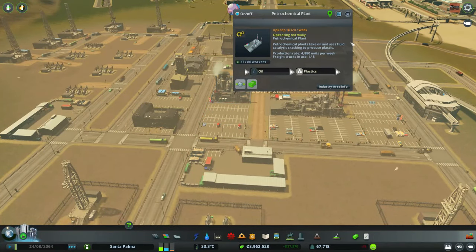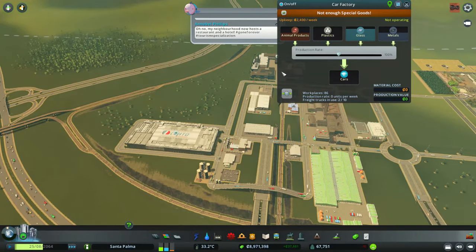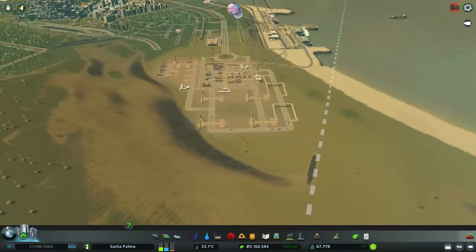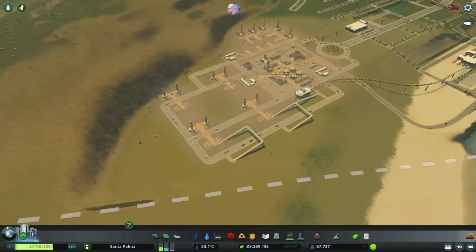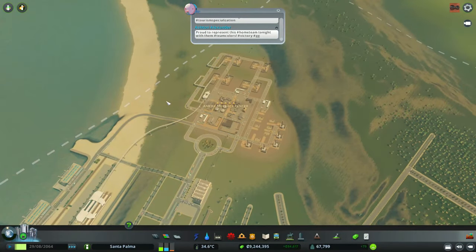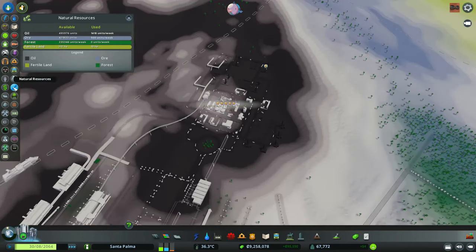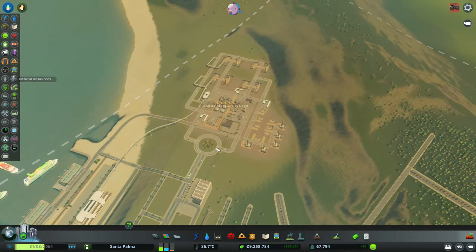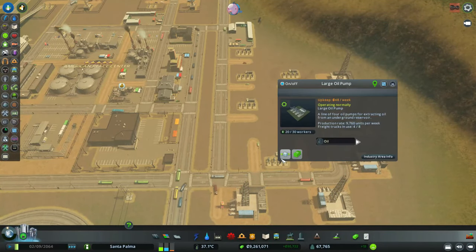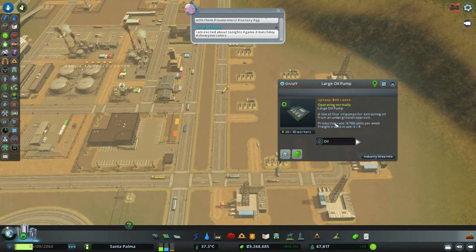Let me check how the plastic situation is here. Still a problem. I expanded this so much, or at least I thought it was so much, with all these trucks here. Do I need to expand even further? Let's take a quick look. I guess I could try, since these don't seem to get in each other's way in terms of the production rate.